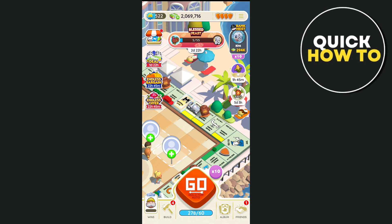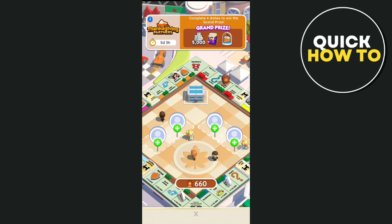To get 5-star stickers, the first thing you're going to do when you log into your Monopoly Go account is complete the current in-game tournament. So here, if we tap on this in-game tournament right here, as you can see, if you complete 4 dishes, you will win a grand prize. So the grand prize, as you can see if we tap on this one, you will receive 6-star stickers.